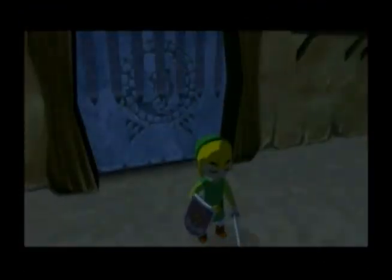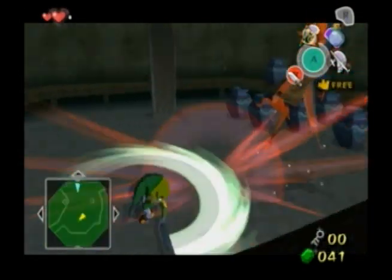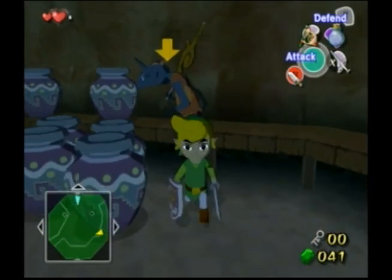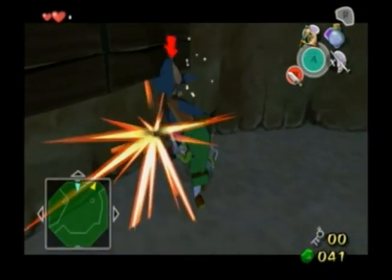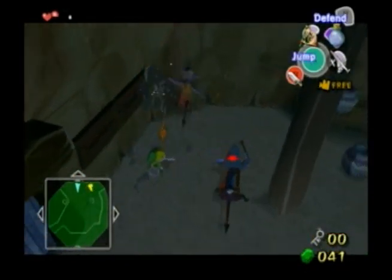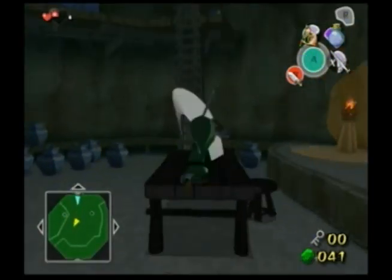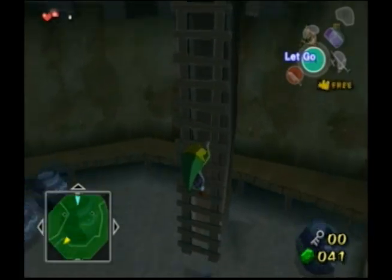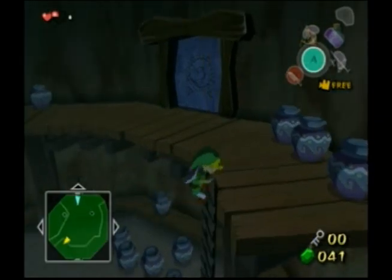In here we have to kill three Bokoblins — really not that hard, just the usual. One, two, three spin attack. Then a jump slash to get this guy out — just ignore him for now, don't get the other one, just roll into the wall. What you want to do if you can, before they die, is do a jump slash onto this table and jump at the ladder. This way if the cutscene starts, Link is already semi up the ladder by the time you regain control, which saves a little bit of time.